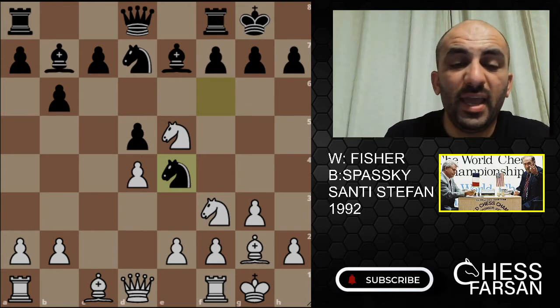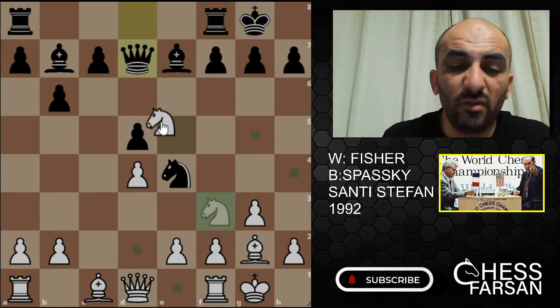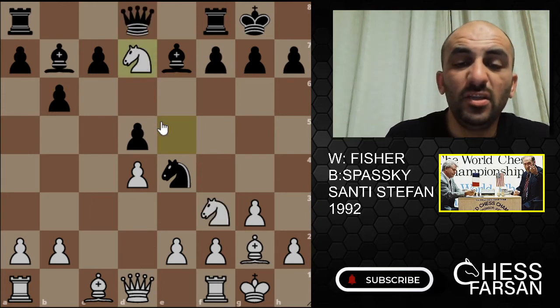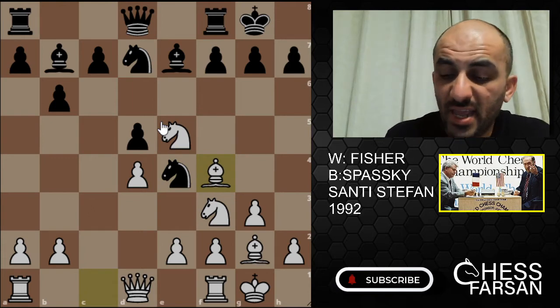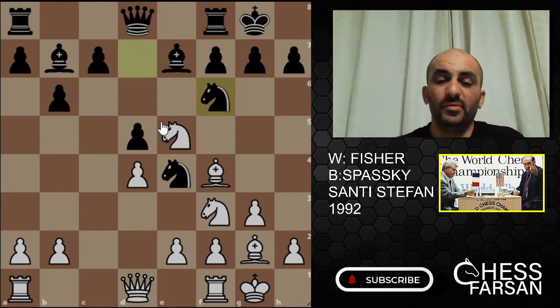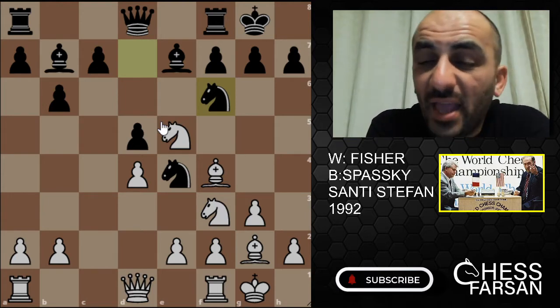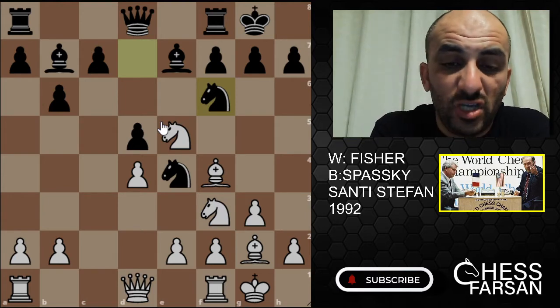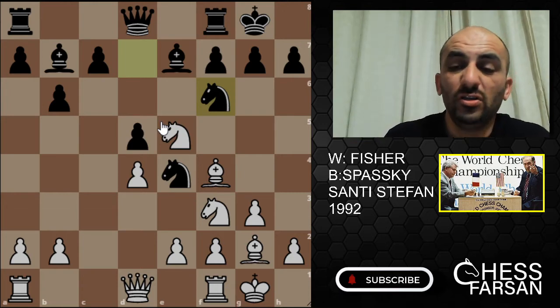Fischer also could play Knight D7 if he wanted to — Queen D7 and then Knight E5. But he didn't do it, he played Bishop F4 instead. And here Spassky played Knight DF6 right away — he ran away with his Knight. I don't know why Fischer is playing like this, there's something weird here. So Fischer jumped on C6 with the Knight.